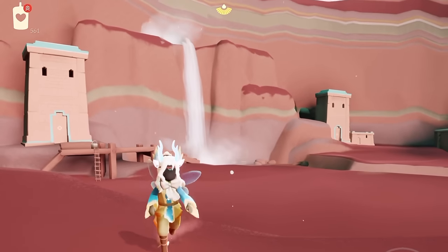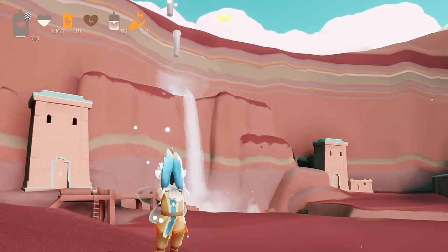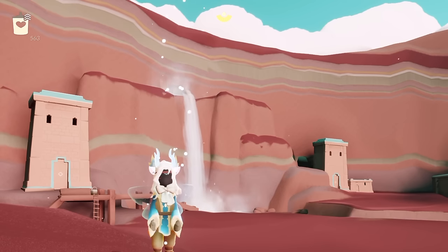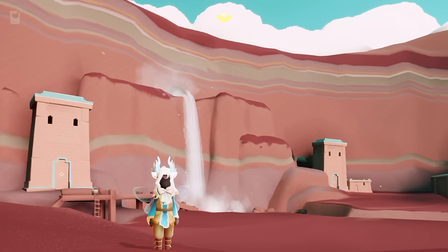Now let's take a look at my candles — 561, it was just above that little heart shape. I have earned two candles from this and it's a little higher above that heart shape. So now we're at 563.